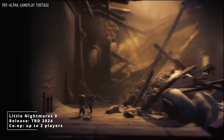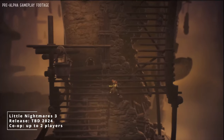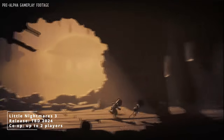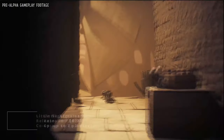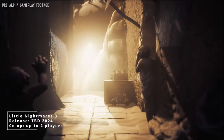You and one friend will be able to take the roles of Low and Alone, though the game can also be played solo with AI controlling the other character. Each protagonist is equipped with different tools — one can be useful in one situation, the other in another, and some situations will call for combined brain power. A big chunk of the game is platforming and sneaking, so don't expect a full-on action game here. Little Nightmares 3 doesn't have a release date yet — all we know is it's coming out sometime this year for PC, Switch, all the PlayStations, and all the Xboxes.